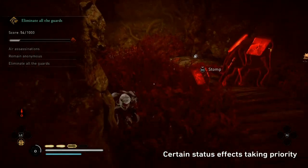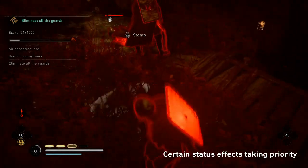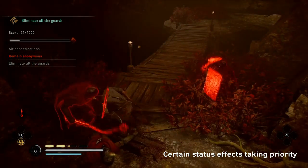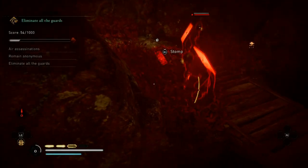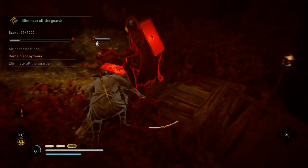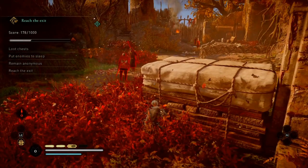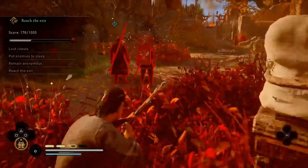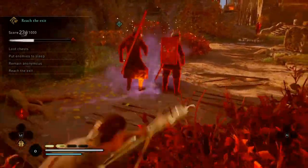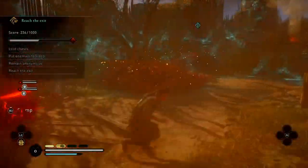In this couple of clips, the status effect of a guard being slept means it overrides the assassination I actually want to perform on the guard standing up next to him. You can even see in slow motion that I'm aimed at the standing guard and pressing R1 to assassinate him, but it overrides it and kills the sleeping enemy instead. In the next one, both guards are slept and I'm trying to use eagle vision, but the game really wants me to stomp their heads in.